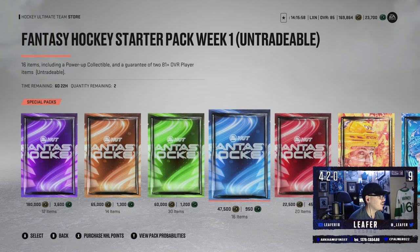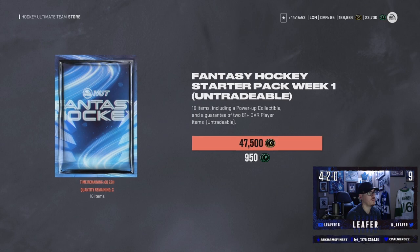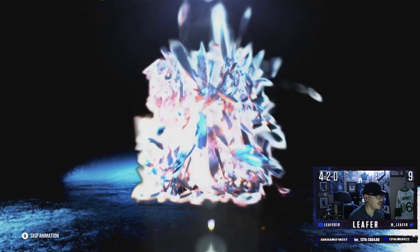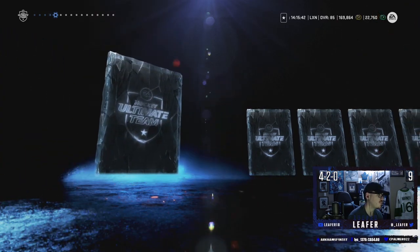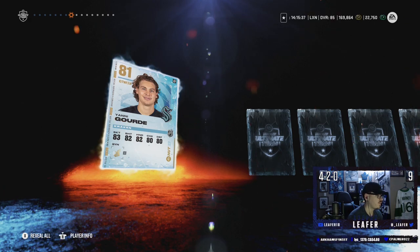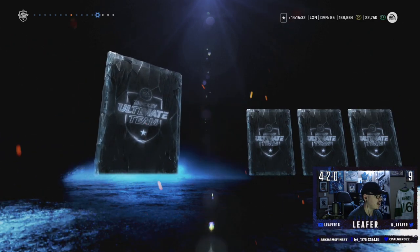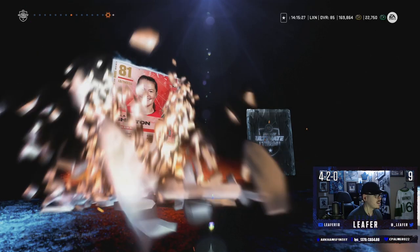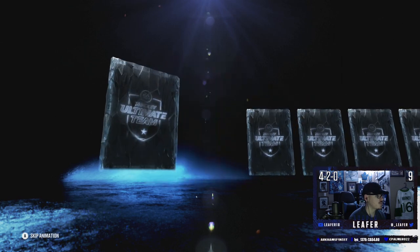We're on to the hockey starter pack. We get a power-up collectible and two 81-pluses, and we get two of these. They're not great — I'm mainly doing these for the power-up collectibles, which are good for my X-Factor players. These packs are untradeable as well, which makes sense if you're getting a free power-up collectible. There's our power-up collectible and our first 81-plus — Yanni Gourde, not the greatest.